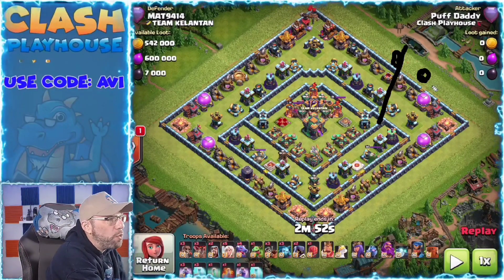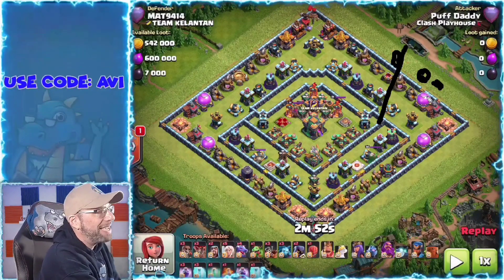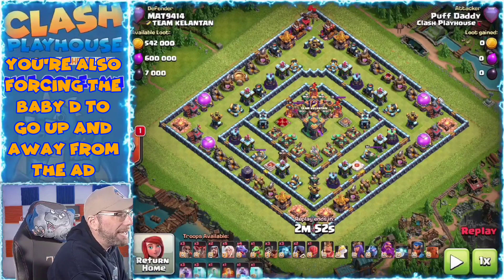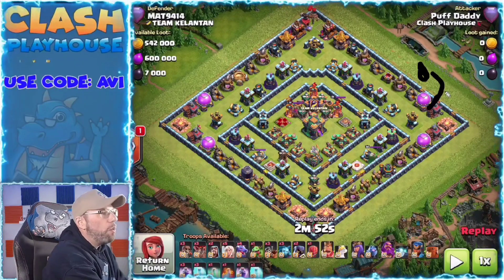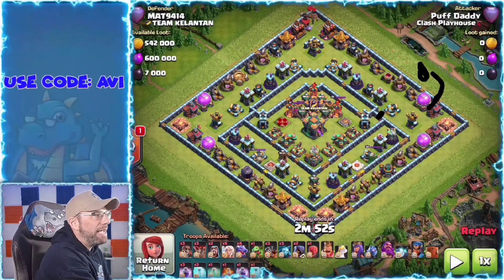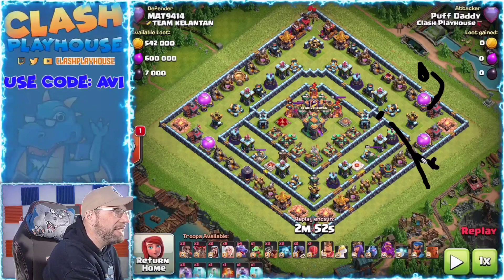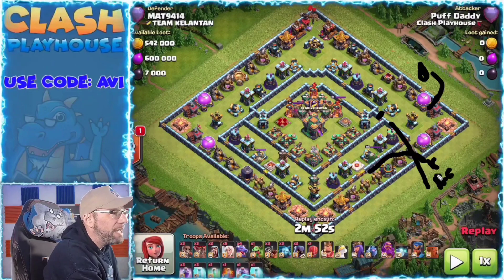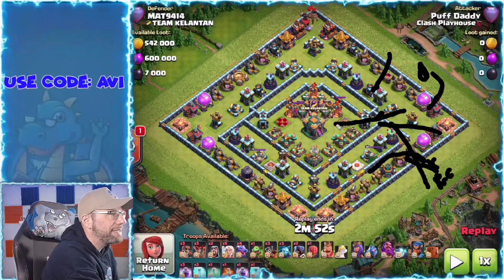I want my queen to come down a little bit this way before making my wall break, because I want to make sure she doesn't go up that way. So I get a wall break over here, the queen comes back down and goes in. Once I've got that wall break open, I get another wall break, then I still have to make the funnel over here — and I'm going to wall break my king in. He's going to go along there and I'm going to send my royal champ behind to help keep that king alive and make sure the queen gets inside.